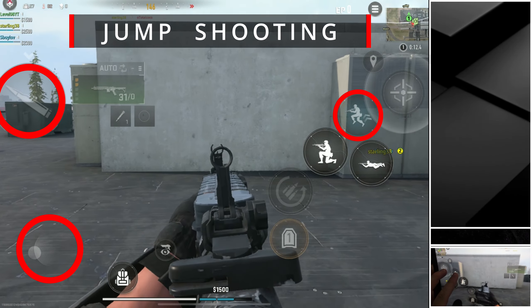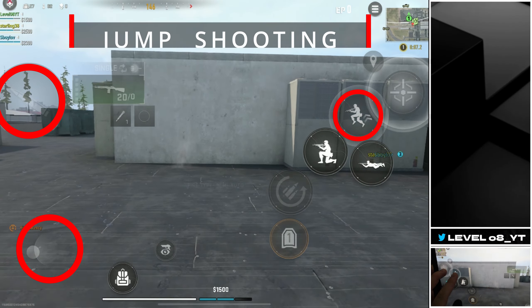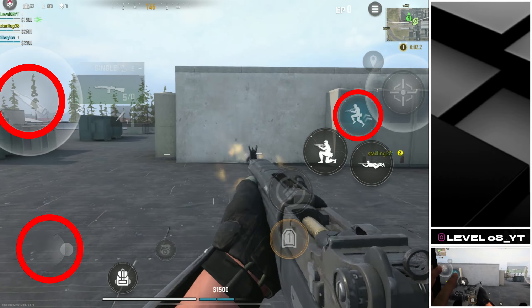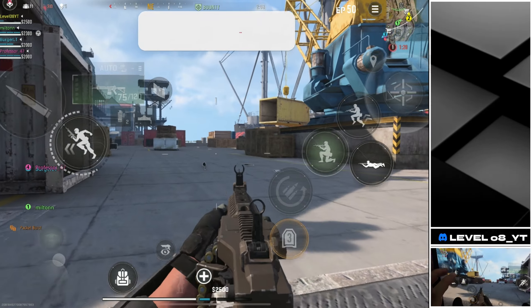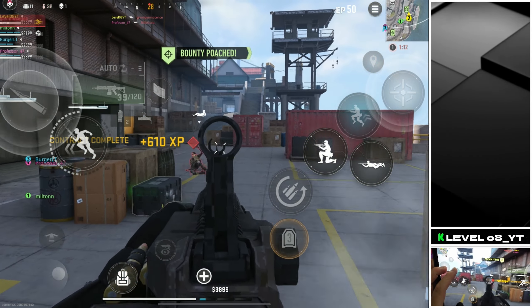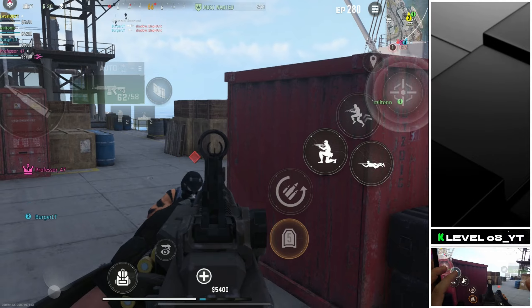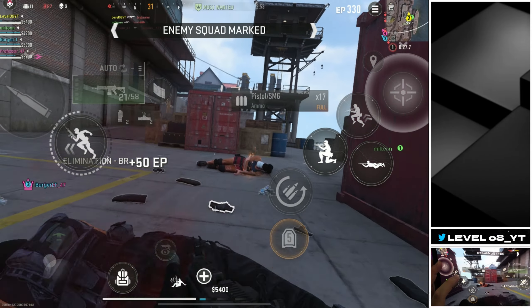Jumpshot. This technique involves jumping while hip-firing or shooting in ADS. To further confuse enemies, try jumping to the left or right while shooting. The primary goal of the jump shoot is to make your movement unpredictable, making it more difficult for enemies to land accurate shots on you. However, be mindful that while your enemies may struggle to hit you, your own accuracy will likely decrease during the jump. It's a trade-off between making yourself a harder target and maintaining precise aim. Additionally, be aware of becoming too repetitive with your jumping, as frequent use can become predictable, allowing sharp opponents to anticipate and counter your moves.